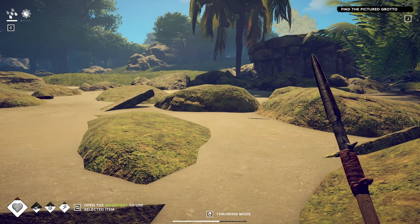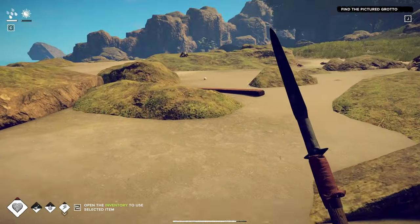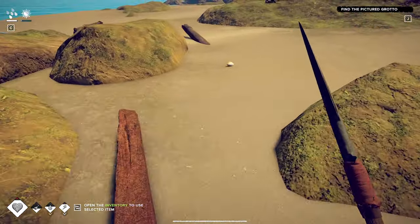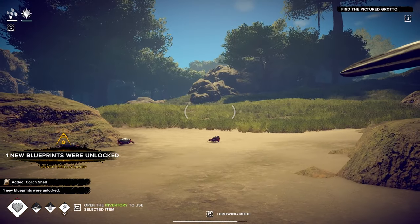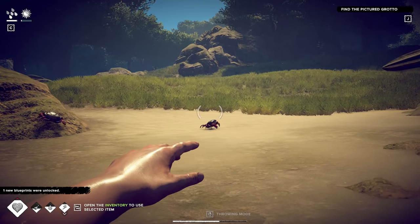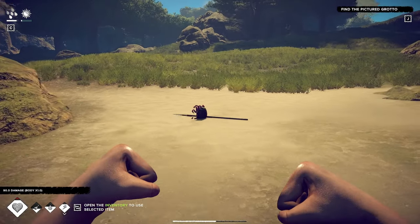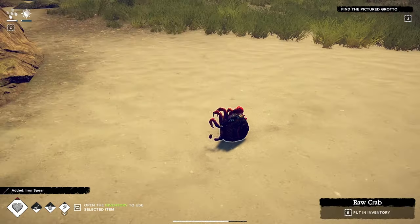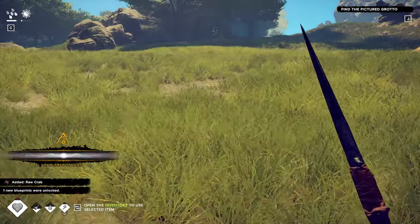The objective is to find the pictured grotto. I had it skip the tutorial so the game knows I'm not trying to do the tutorial, which is great. I'll grab that conch shell. I wonder how well this spear throws - oh, beautifully! That was a lovely spear throw, a hundred times better than Icarus. I'll grab this crab - I don't know what I can do with it yet.